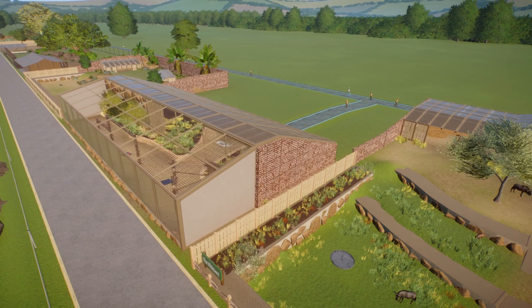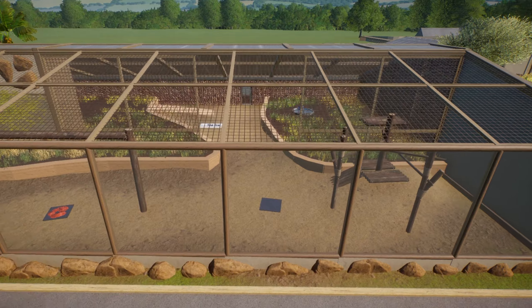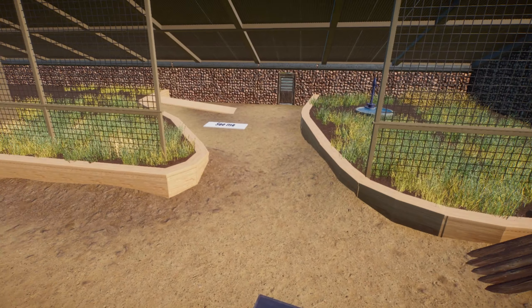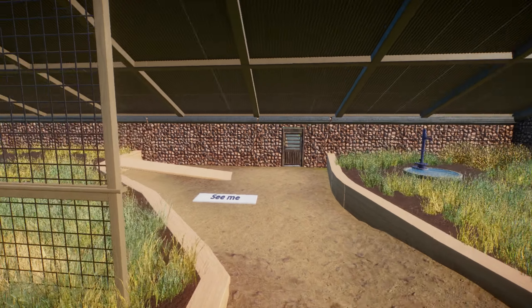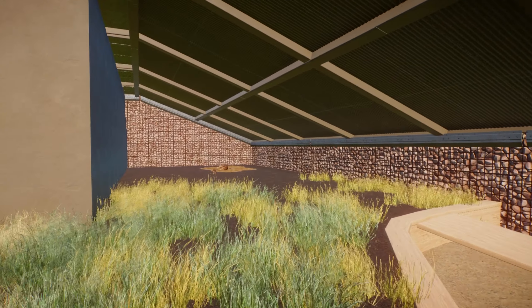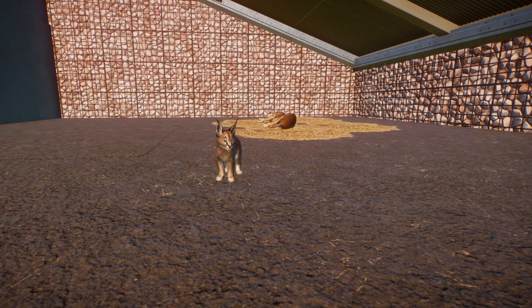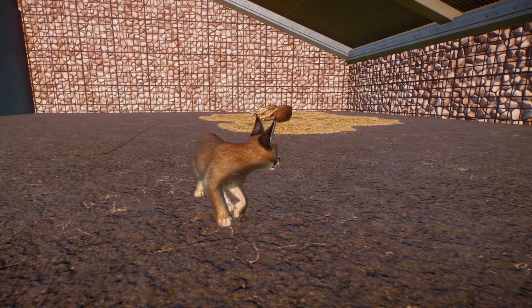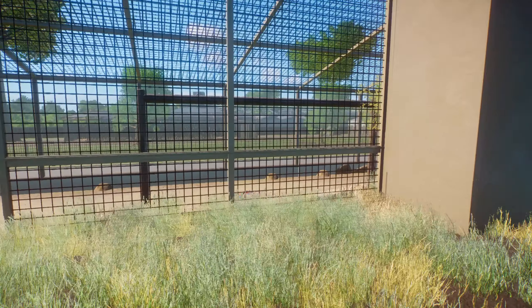Let's move on to the next one, which is the Caracal. Caracal is a wildcat — actually one I'd never heard of before. It's nice sometimes when Planet Zoo introduces you to animals you didn't even know existed. This little cat reminds me a lot of the Eurasian lynx in the game — could be it's a reskin, but it's still a nice animal in its own right. Caracals are found mostly in Africa and the Middle East.